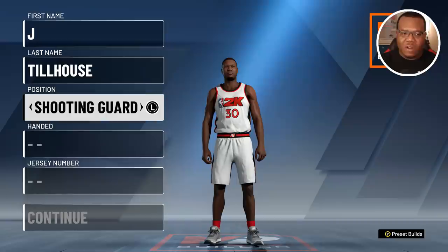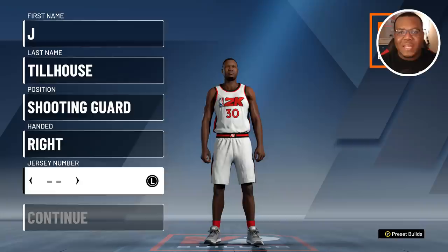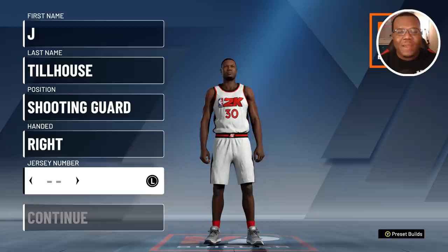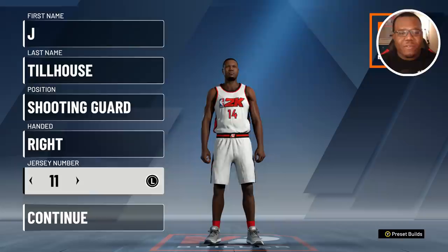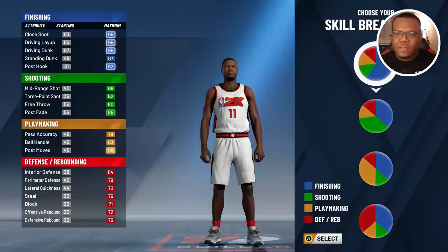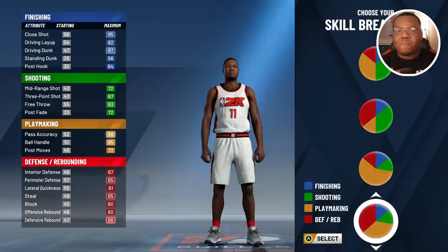If you want to build this build the way I did, we're going to start off at the shooting guard position. The focus mainly goes around wanting to be a true wing player. A lot of you that have been supporting me have noticed I want to play the shooting guard or small forward position — somebody guarding the best offensive guy most likely, but also helping on bigs in certain situations. So we're going ahead with the playmaking and defending pie chart.